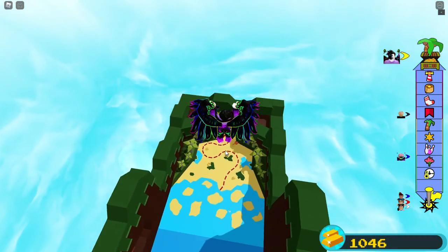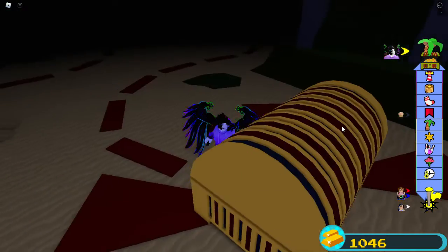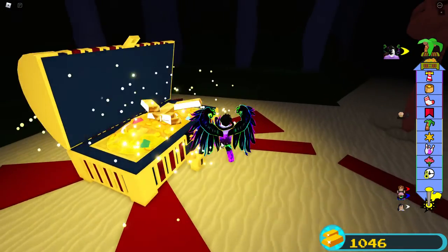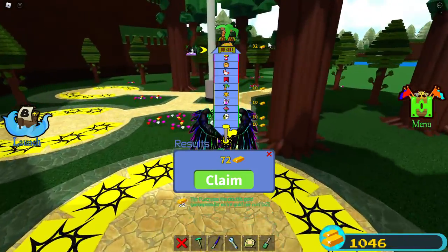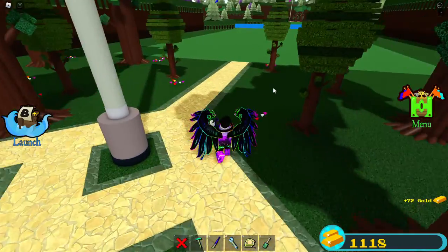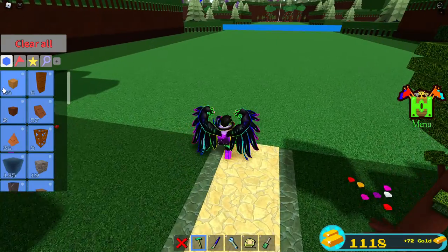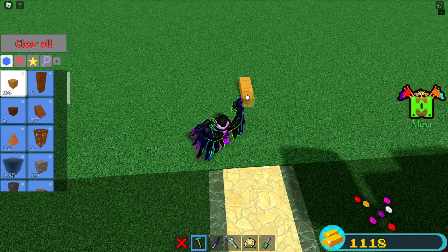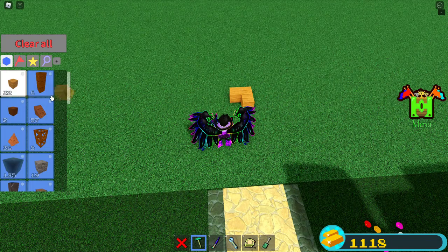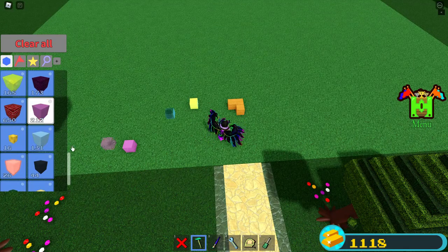Look, I'm already at the chest — go here, we already get the gold. Okay, we got 72 because it didn't count these rounds since we went a little bit too fast. That's why I say to go slow. You can use wood, any blocks like glass, gold, plastic, ice.